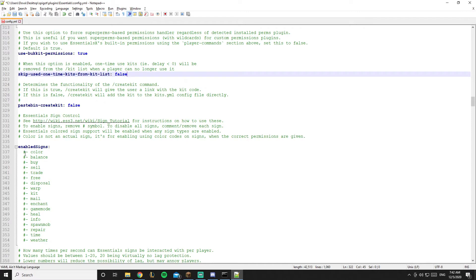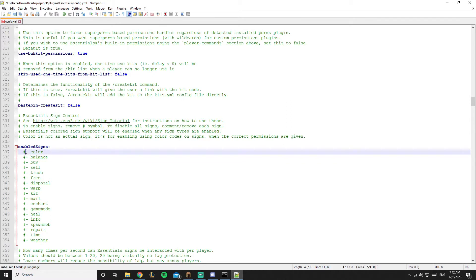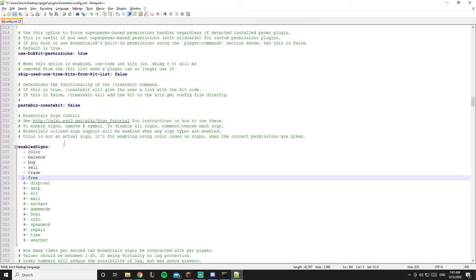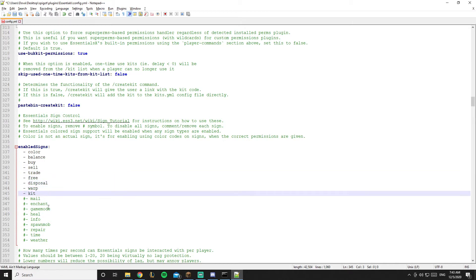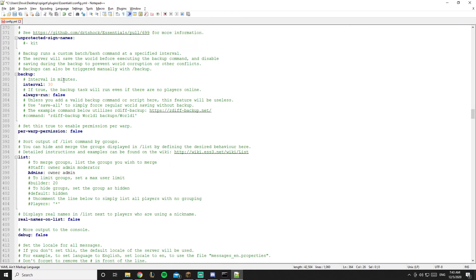Now for the repair and disposal signs — in Notepad++ whenever you have a hashtag it's considered a comment. Remove the hashtag and it's no longer a comment, activating that feature. So remove the hashtag before: balance, color signs, buy, sell, trade, free, disposal, warp, and kit. There's also a sign-per-use cooldown — I'll set it to two seconds so players can't spam it.